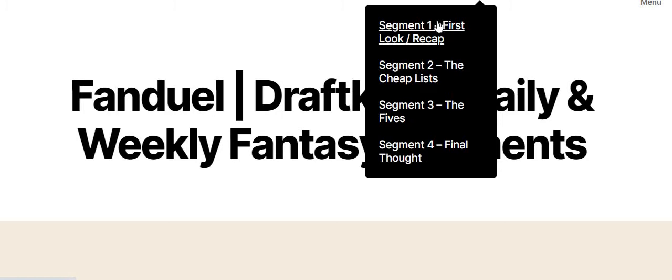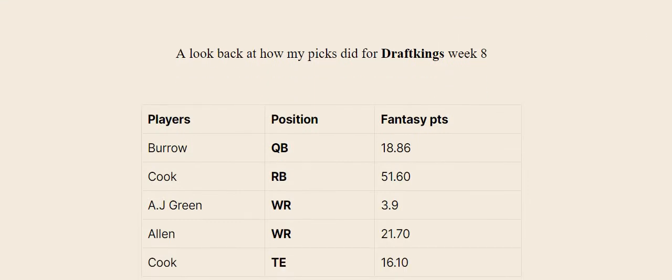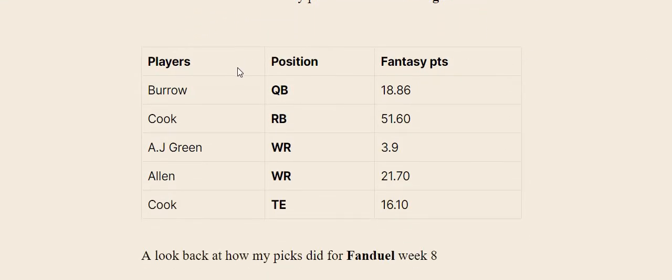On DK, my five players did pretty good except for one. For week eight I had Bowe at 18.86 — not bad. Cook was a must-add at his price, 5.1k — this guy had a great game. A.J. Green was the bad player at 3.9, very disappointed. I like all three receivers for that game but decided to go cheaper, which cost me. Allen for the Chargers did really good at 21.70 — this guy performs every week unless hurt. Cook the tight end for New Orleans had 16.10 — definitely a great tight end pick.